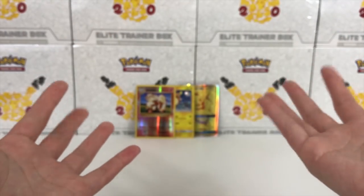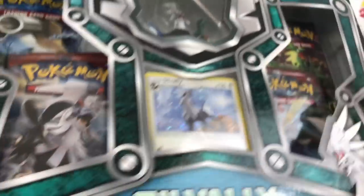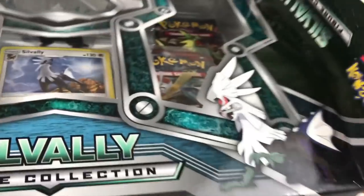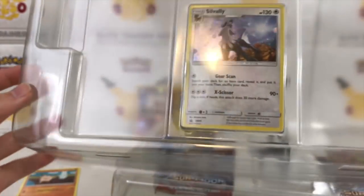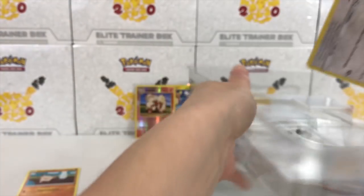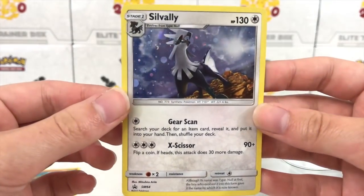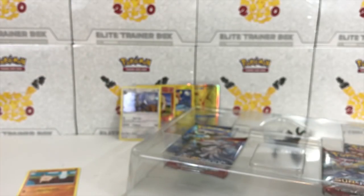Peanut Pikachu, will you pass me the next box? Silvally Figure Collection. Peanut Pikachu is just chilling out back. This promo card is warped — Peanut Pikachu, did you sit on it? Why did you do this? It's a quite beautiful card, actually. Unfortunate that it came out bad. We still love him on the channel.